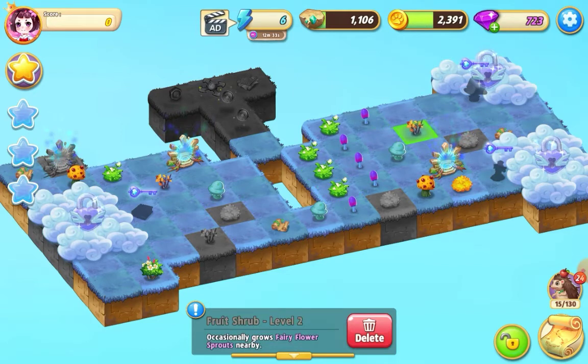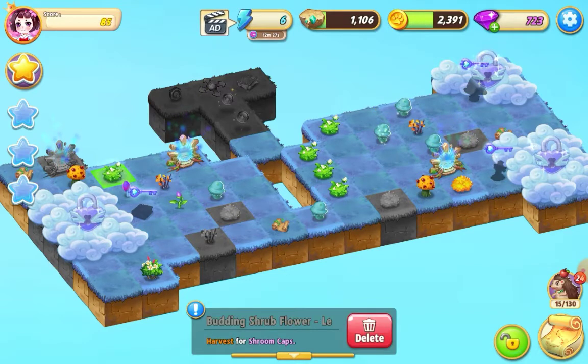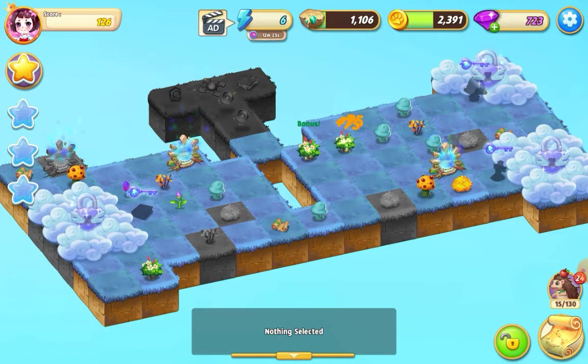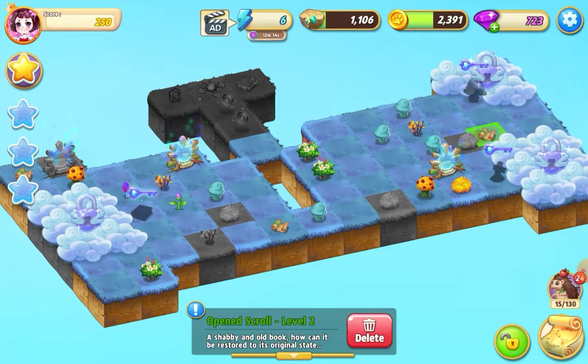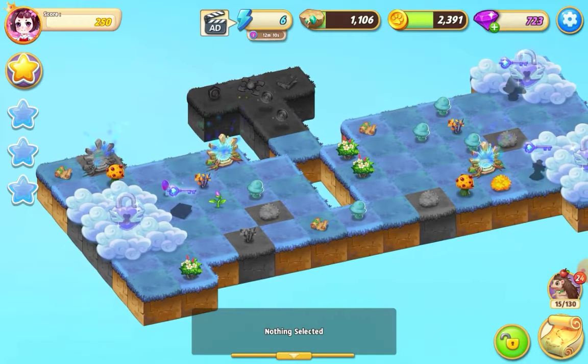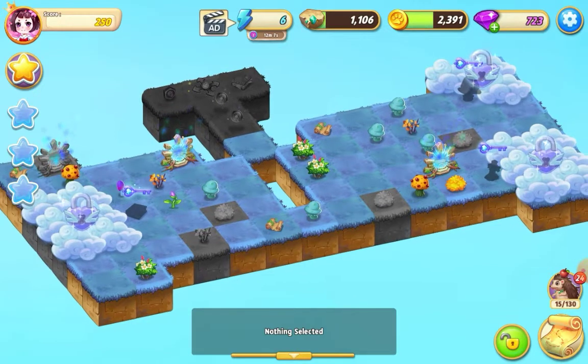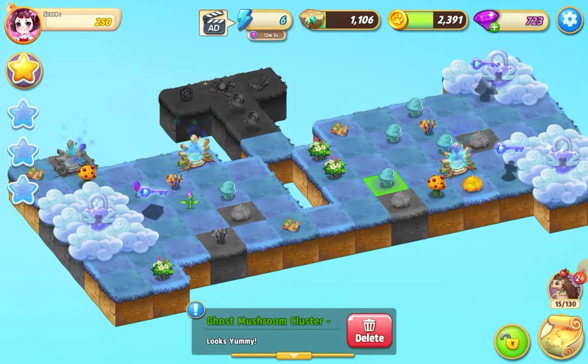I'm just tapping these out in case I need them — might not need them at all. I'm going to do a five merge with these budding shrub flowers. There's another paper underneath that cloud hiding away, and we've got three of the papers.